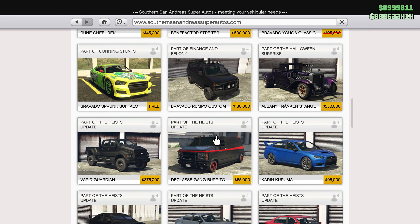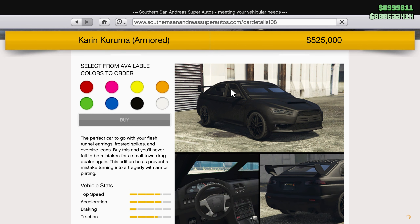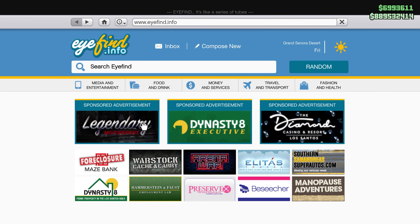If you don't have that money and would like the cheaper option, you can purchase the Armored Kuruma from Southern San Andreas Super Autos. Just scroll down — there's going to be a regular Kuruma, don't get that one. Instead get the Armored one. It's worth $525,000 and you can get it in any paint. What makes it so good is that it's actually bulletproof, so no one can shoot through the car.